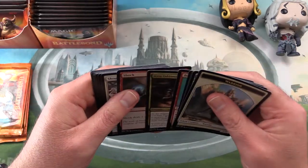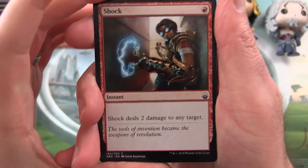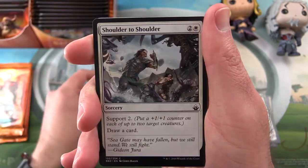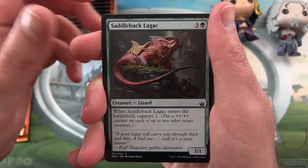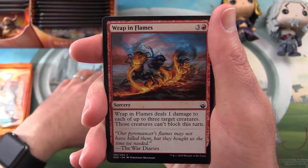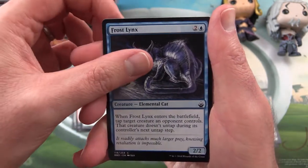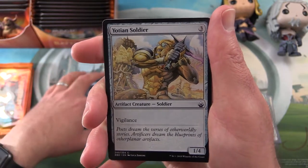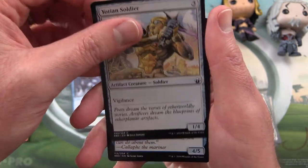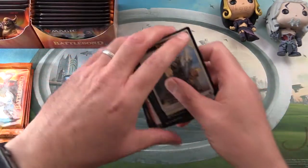So let's zip through the commons. We have Shock, Shoulder to Shoulder, Doom Dissenter, Sky Streamer, Saddleback Lagac — that's got to have the most interesting card name — Wrapping Flames, Canopy Spider, Frost Links, Elemental Cat. Interesting — have you done anything with the Frost Links in your deck? Leave a note in the comments. Yotian Soldier, Benthic Giant — hexproof, that's pretty cool. And that is the commons.